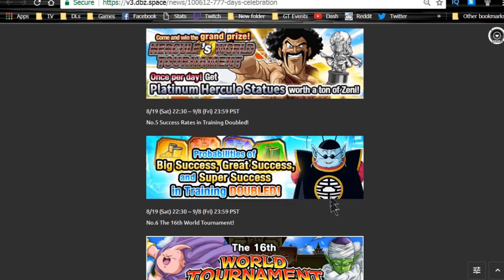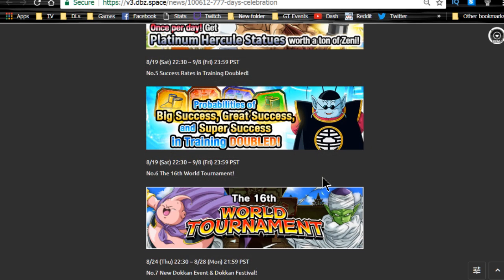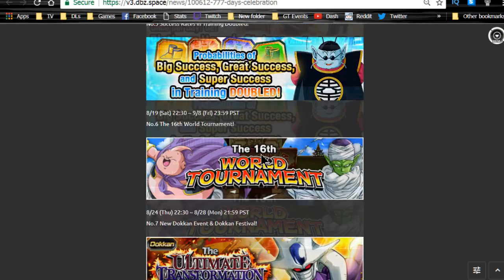He is available and the Hercule World platinum trophies are still available once a day, which is great for Zeni. Probabilities of big success, great success, and super success in training are doubled — though that doesn't mean guaranteed like it was for the two-year anniversary. I really think big success should be guaranteed, but it isn't, so you just get an increased rate when doing your training.